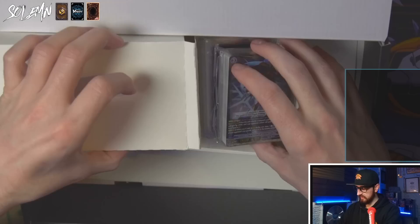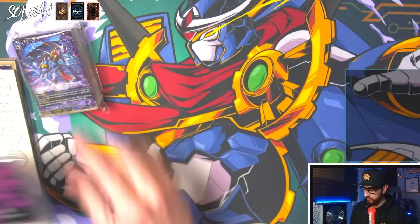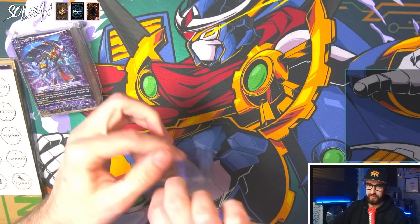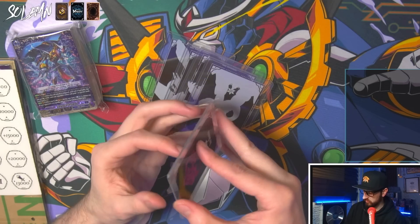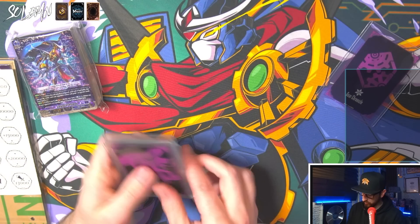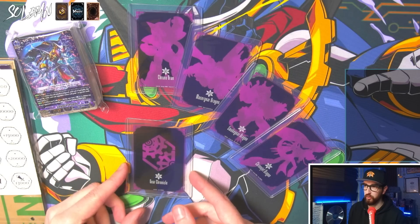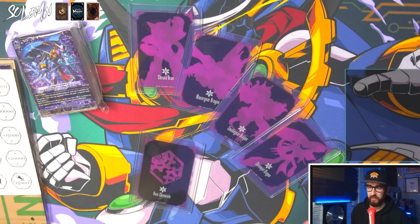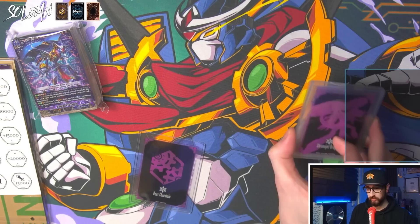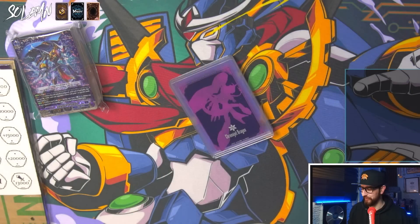We also have these top loaders - I think they're an IQ test. They're just regular old top loaders where you can put in cards, and you have enough of them for your ride deck: starter, grade one, grade two, grade three, and the crest slot. As you know, the crest is super broken in Chrono Jet. Using these would tell your opponent what you're playing, though. Maybe you'd want to leave these at home if you're trying to get the maximum competitive edge.